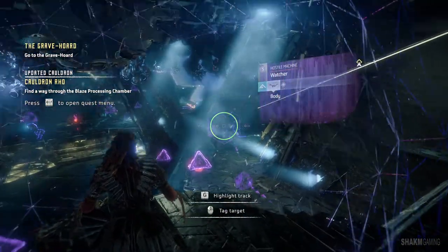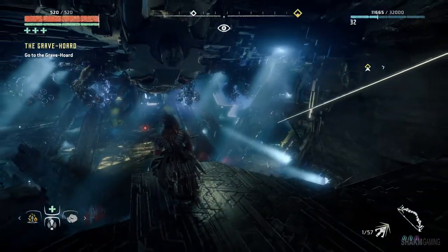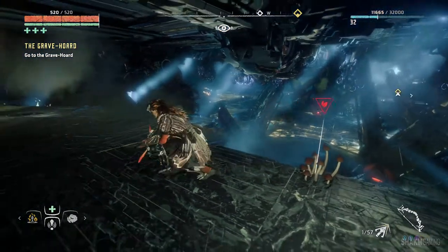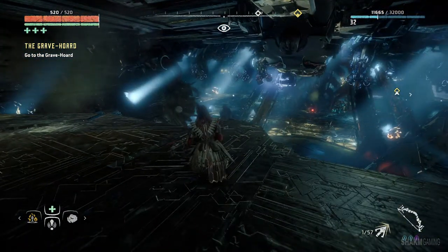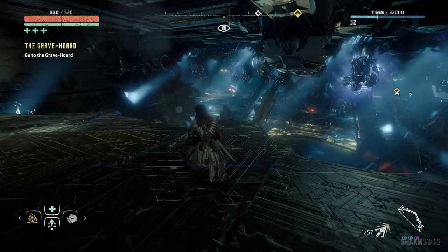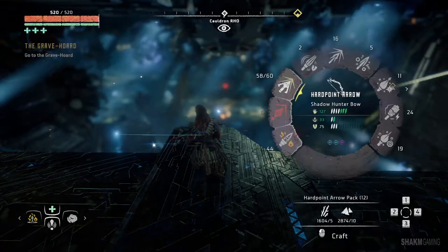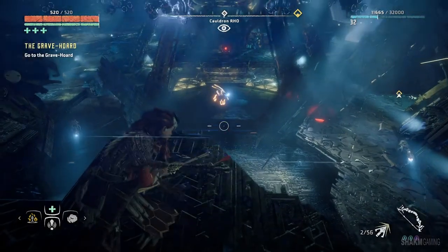What Aloy said is actually pretty important to the story. She just said that it seems like this cauldron is running on life itself — meaning, like the Matrix, probably, if you've seen that movie — that machines are feeding off our energy.